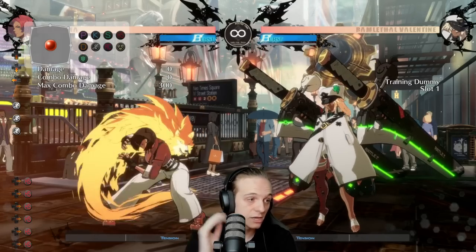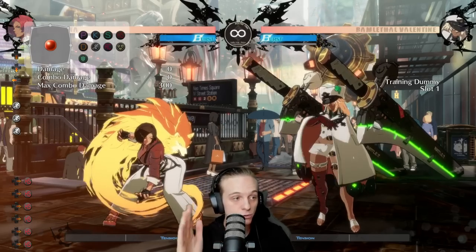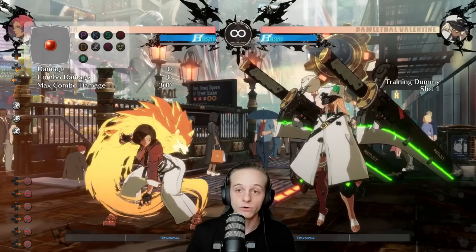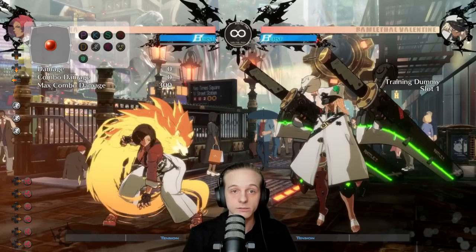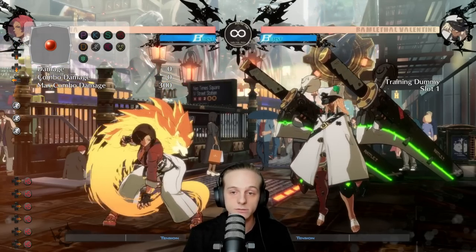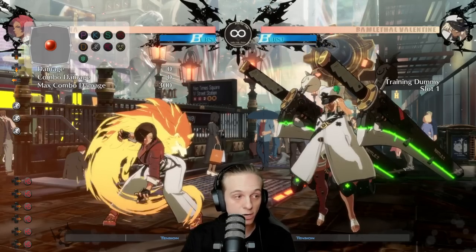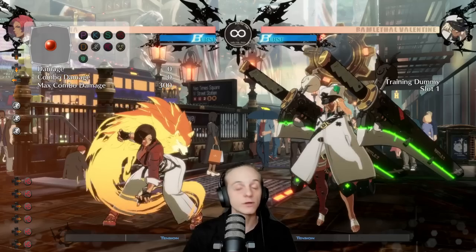This isn't even scratching the surface of mixups — I'll honestly make a completely new guide on how to do all of her mixups. But I want you to understand the theory and why this is so powerful: getting new meter is really strong, getting meterless damage is really strong, and the mixups that 2-1-4-S enables are incredibly powerful. You have better neutral setups, better mid-screen damage, and you get more rewarded on defense. This character is incredibly good this patch. That's basically it for the guide — I hope this actively helps you. If you want to see the mixup guide and all the guides I'll be putting out, make sure to subscribe to my channel or watch me on Twitch. Thank you so much for watching, have a good one.